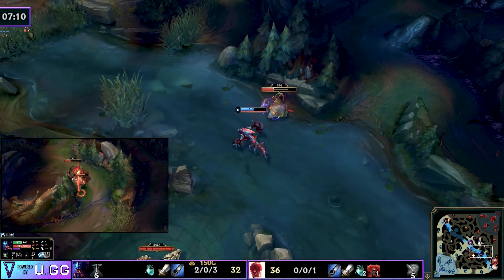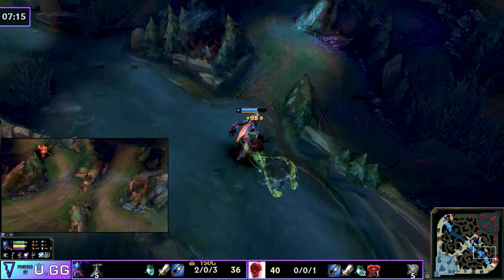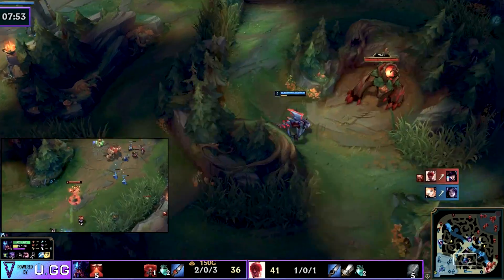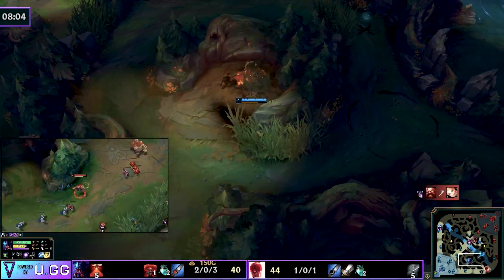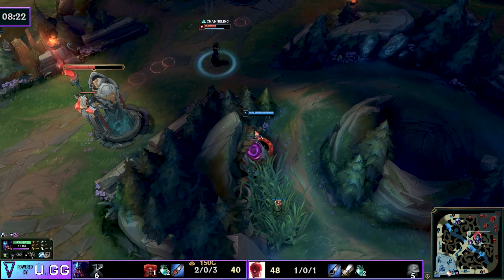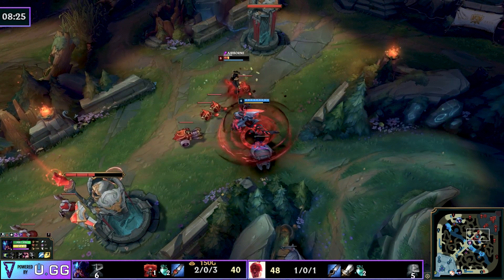If you have a mid lane or top lane duo — especially if you're in clash — this is a very good strategy to get yourselves both fed and force the enemy team to collapse onto you. Rek'Sai goes in between two towers, kills Twisted Fate, and eventually she falls too — but she can go back to base and buy.